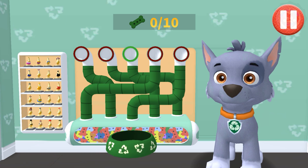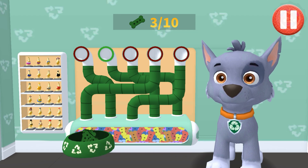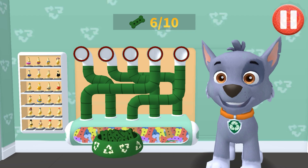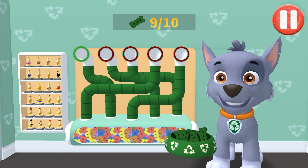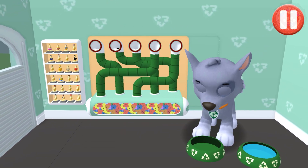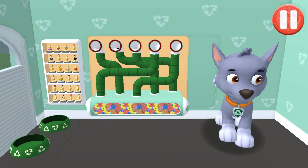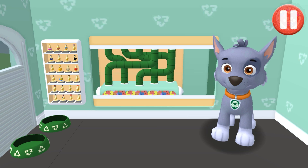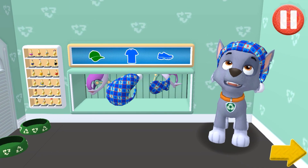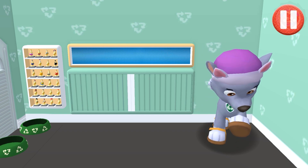It's been a busy day and this pup is hungry! Use your finger to drag the dog bowl from left to right to catch the falling pup treats! The bowl is full! Time for dinner! Ruff, ruff! Tap the arrow to go to the next activity. These PJs are fun to sleep in!